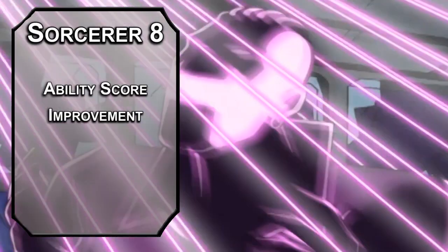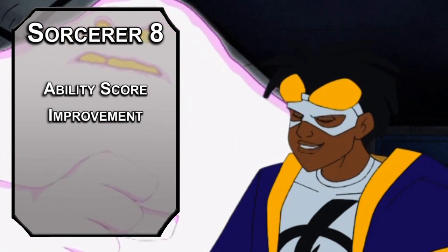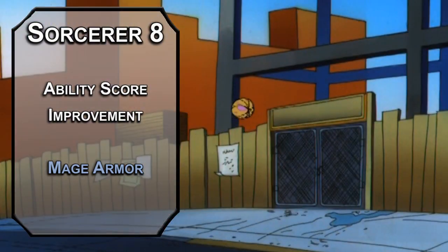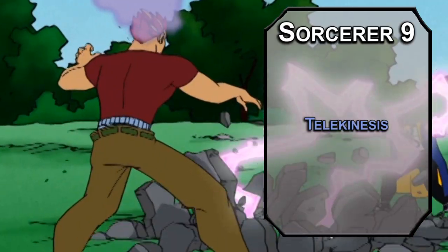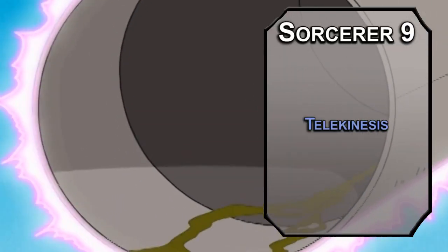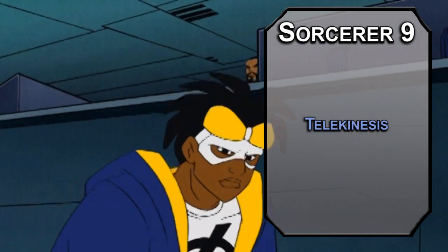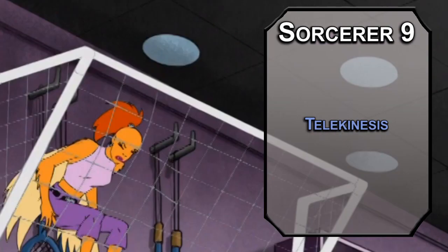Eighth level Sorcerers get another ability score improvement — cap off Charisma to maximize your mastery of Magno-Electricism. For this level's spell, Mage Armor will help you not die — it makes your AC 13 plus your Dexterity modifier for 8 hours with no concentration required; just have a little bit of static around you that pushes everything away. Ninth level Sorcerers can learn 5th level spells. Telekinesis lets you lift things that weigh 1,000 pounds or less, and if those things are people, they can make a Strength contest against your spellcasting modifier — but that's capped, so best of luck to them. You can move the thing 30 feet as an action on your turns for 10 minutes. Technically it should be metal, but in an urban setting there's metal everywhere — and also, it doesn't have to be metal.